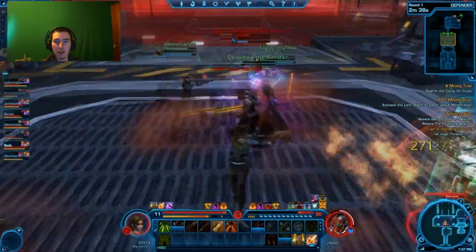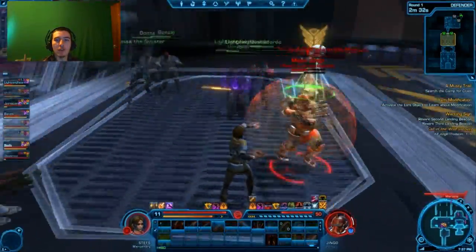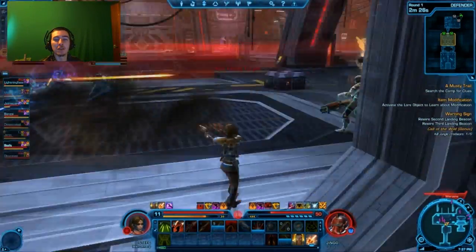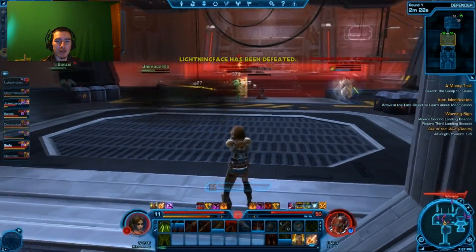As you can see there are lots of lightsabres flying about. A good tactic on this section: once the bridge is down, if you have an AoE knockback, stand in the middle of the bridge and spam it — that will knock people off the bridge and instantly kill them. Just a little tip I found out on my trooper.